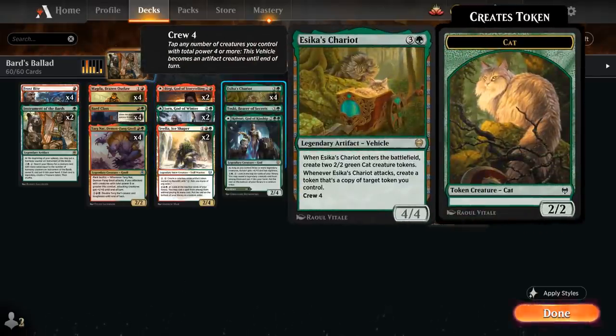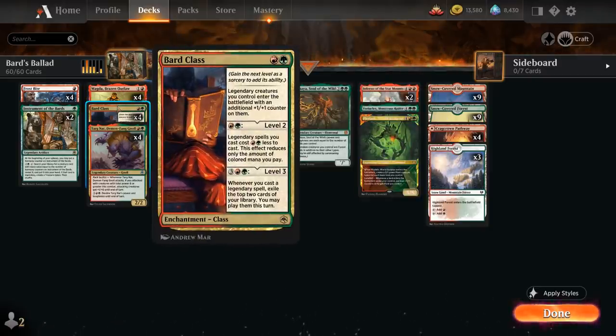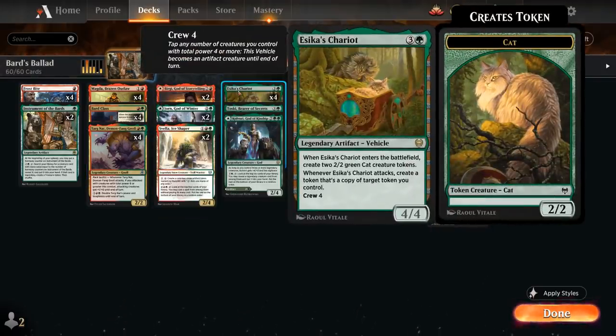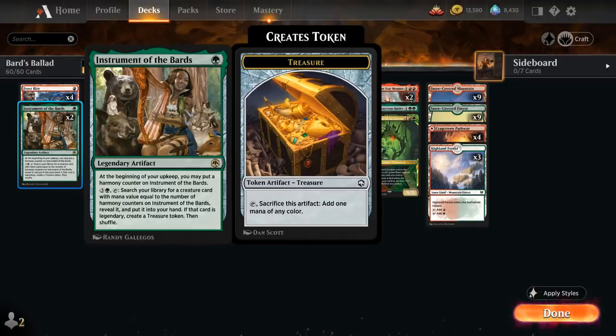At 4 mana we've got the full playset of Isika's Chariot — individually powerful and synergistic with Magda, which can crew it and create a treasure token, and Bard class, which makes it one cheaper and triggers the level 3 ability. It's a 4/4 legendary artifact vehicle with crew 4 that enters with two 2/2 green cat creature tokens. Whenever the Chariot attacks we create a token copy of a target token we control — generating extra cats, or even copies of treasure tokens. The Instrument of the Bards is a 1-mana legendary artifact where at the beginning of our upkeep we may put a harmony counter on it, and for 4 mana we can tap it to search our library for a creature with mana value equal to the number of harmony counters, reveal it, put it into hand, and if that creature is legendary we create a treasure token.